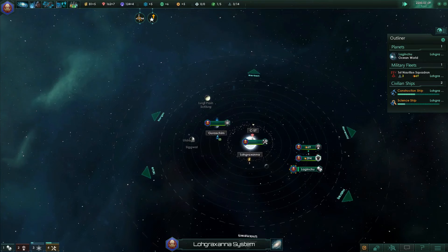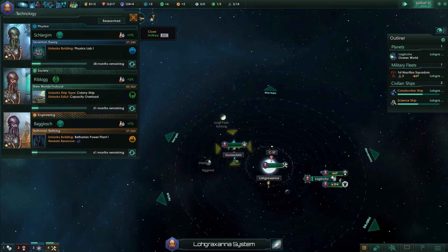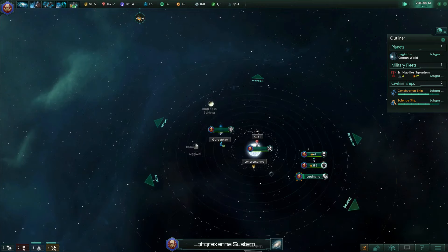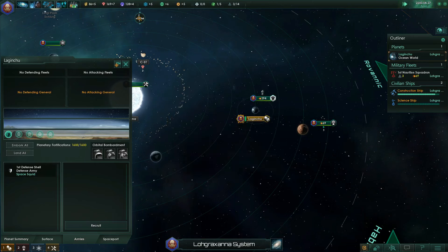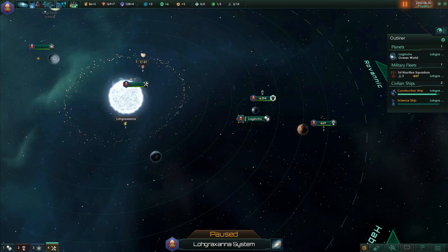Let's speed up the game and wait for new finds. Let's take a look at the research - we need 51 months to unlock the colony ship. I think we should start building a new science ship and explore the systems around us first. The Situation Log is where we can see our objectives. If something interesting appears and we have to do something specific, it will appear there.